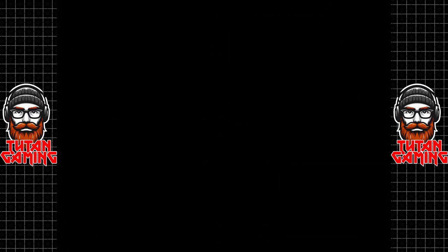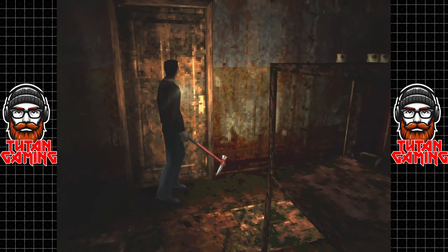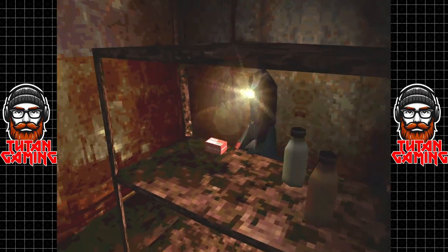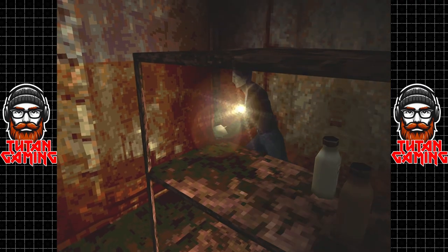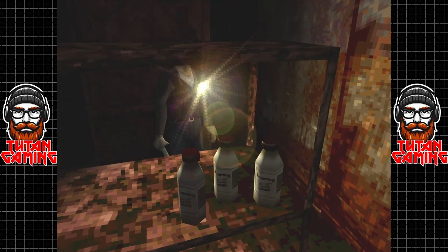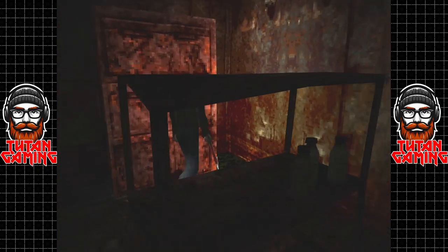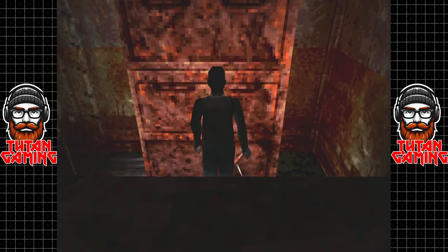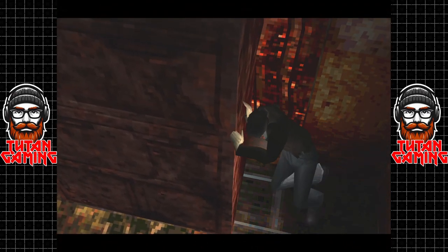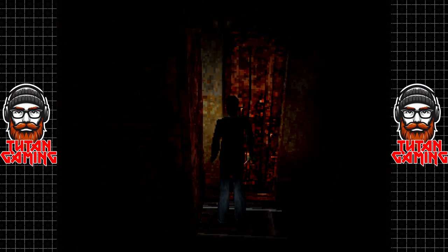On the harder difficulties there's obviously less items, but not that much less. In the storeroom we have some handgun bullets — nice, because we've massively depleted our supply — and some shotgun shells. But wait, if we examine this cabinet there's nothing inside, but there are some scratch marks. Let's give it a good old shove out of the way, and that reveals a secret door.